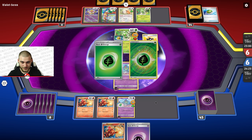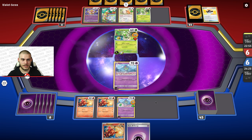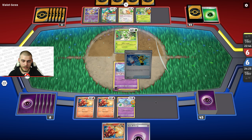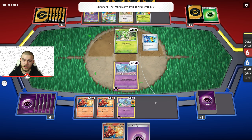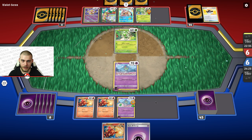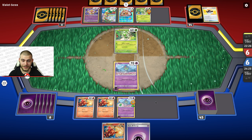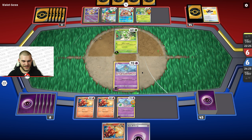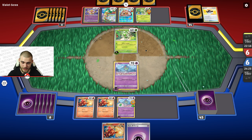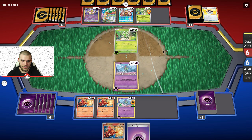There's the Meowskarata. I'm betting they go for the Bibarel. They retreat into the other Sprigatito, trying to thin down their hand for that Bibarel. Industrious Incisors — I don't even know what they just got back with that. But there's the Bibarel. They went for Gather Sunlight again. They threw away that energy off the other Sprigatito. Please give me something good — I've been top-decking nothing but garbage. And it's more garbage.